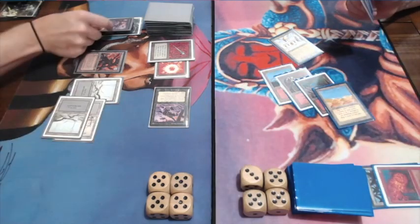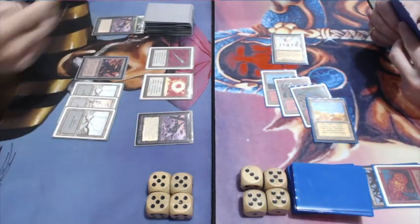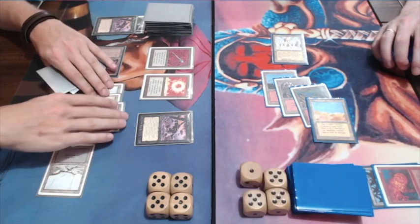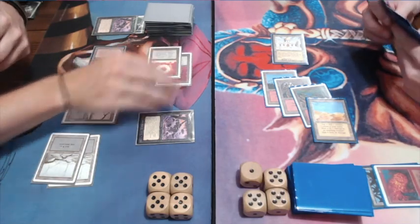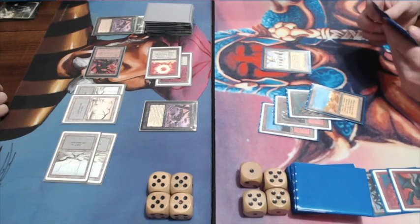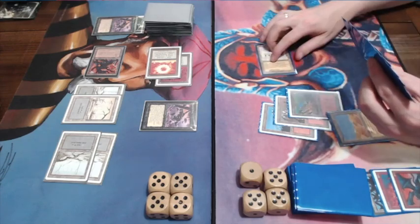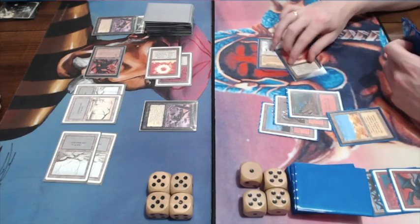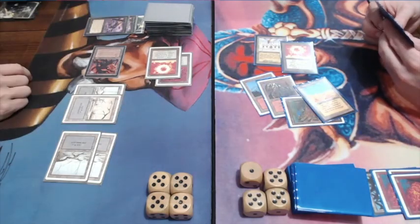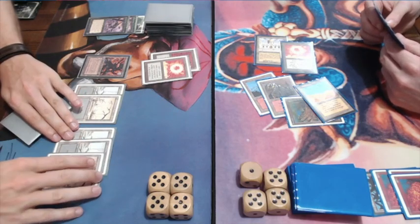Playing a second Guardian Beast, allowing me to attack with the first one — that's the first two damage to my opponent. I'm not attacking with my Mishra's Factory due to fear of a Lightning Bolt, as I need mana for the Disrupting Scepter. He's going down in hand size, probably his best option. Attacking with Mishra's Factory now that he's tapped out, taking care of another card in hand. It seems he's going off the Library of Alexandria plan and playing another Fire Bolt.